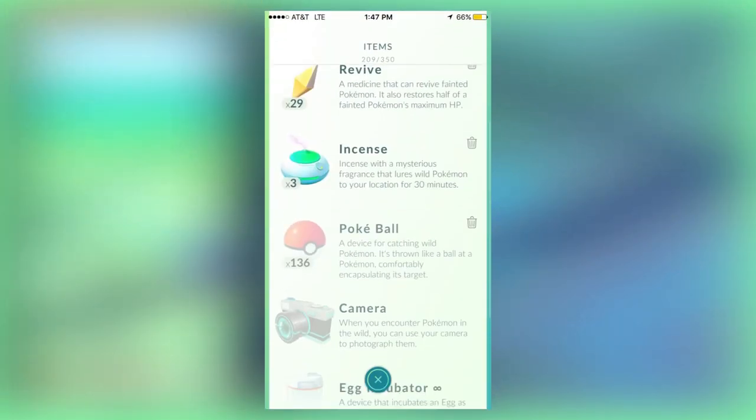On screen right now you can see my personal inventory after playing for only two days. I have over 30 potions, over 20 revives, three incense, and over a hundred pokeballs, and I'm here to tell you how you can get this for yourself.